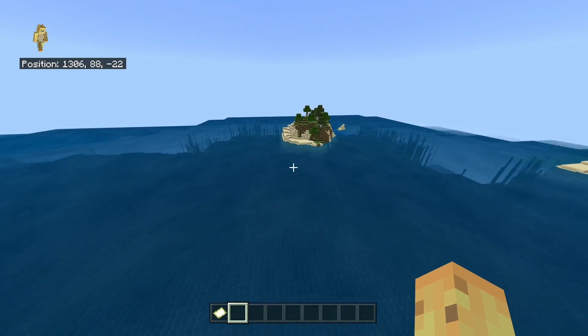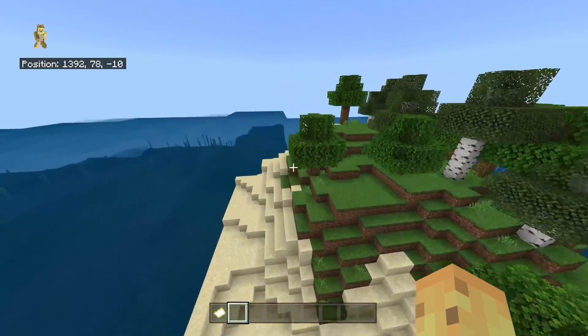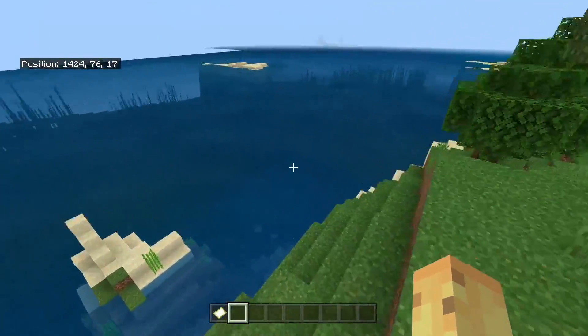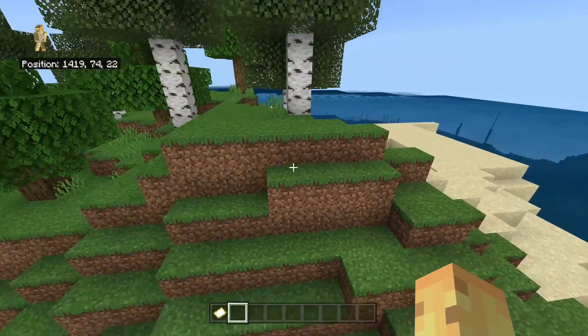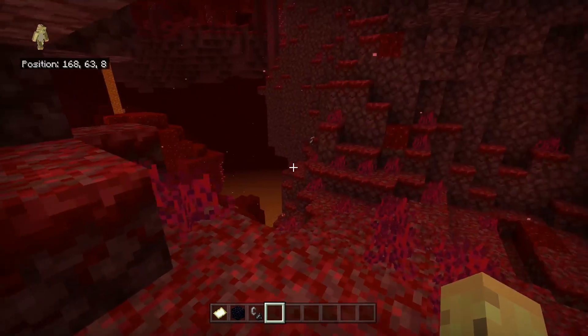Let's assume you manage to go to the nether from this little challenge island. I really like the idea of having this be your spawn — and even if you are successful, you can kind of exile new players to this island, remove the trees, and lock them down there. Once you go to the nether from pretty much any point on the island, you'll get roughly the same nether spawn in a crimson forest.